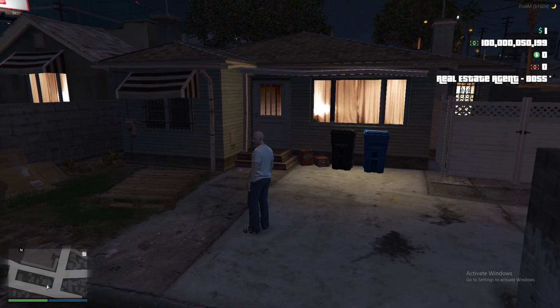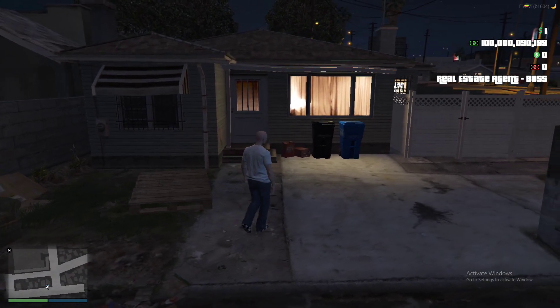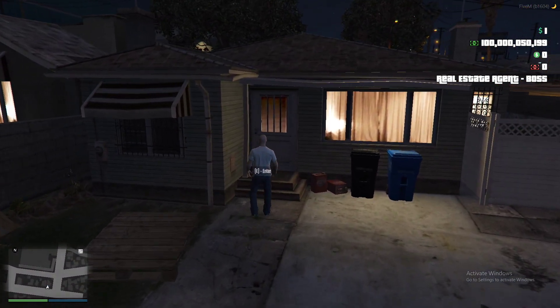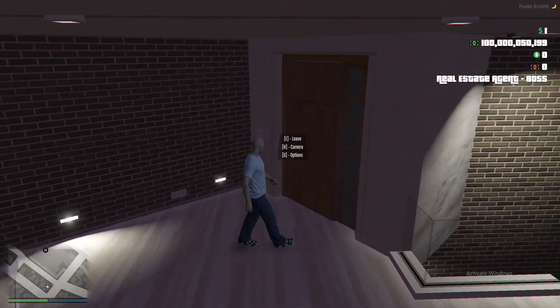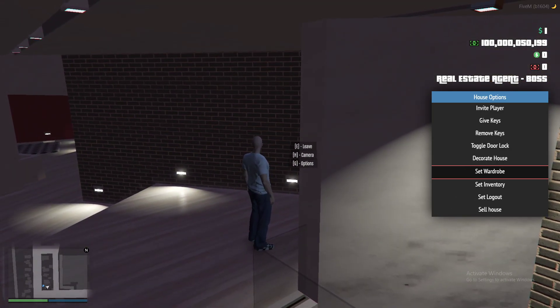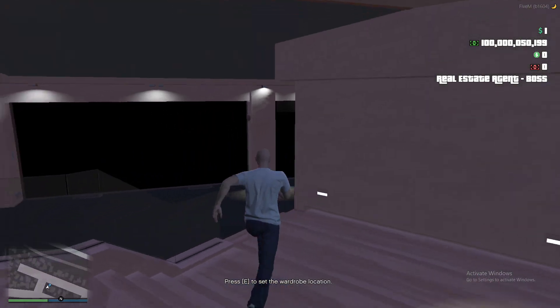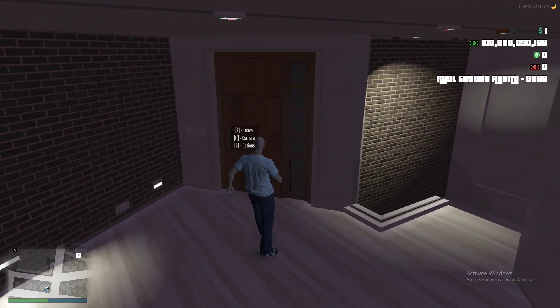Hey, what's up guys, welcome. Today we're going to show some simple basic stuff after you install housing. We're gonna get into it right now. First, press G, then press U to set a place for your wardrobe and all that type of stuff. Go right here, press E, place that right there.